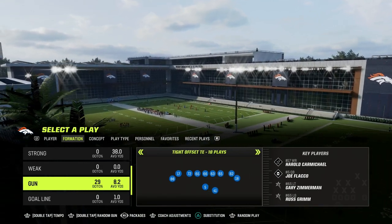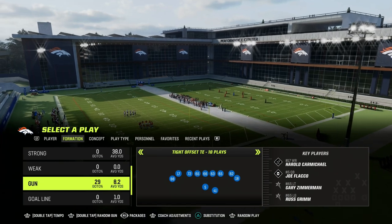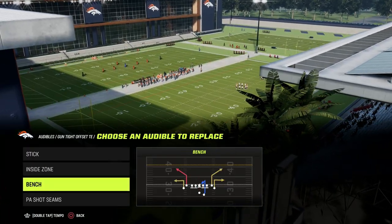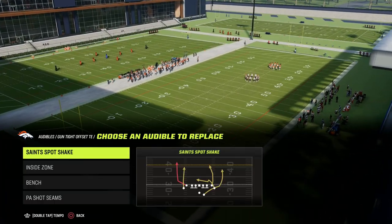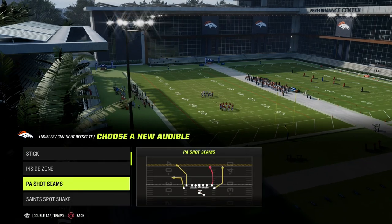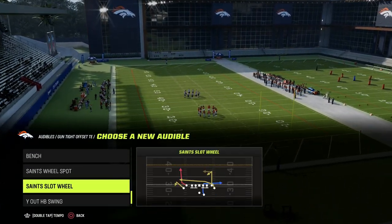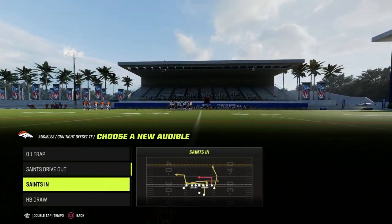It also has this formation, which I think is arguably the most complete formation in the sense that you could run out of it and pass out of it at a very high level — and that is the tight offset tight end. The play we're going to be going over today is a setup out of PA shot seams. Some audibles that are really good are Saints spot shake, maybe 0-1 trap, and if you wanted to come out in PA shot seams, put the Saints in play.